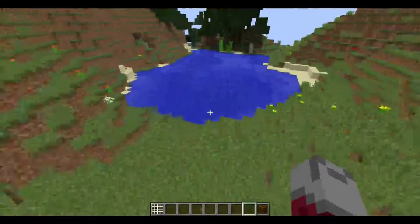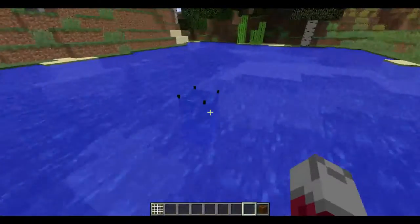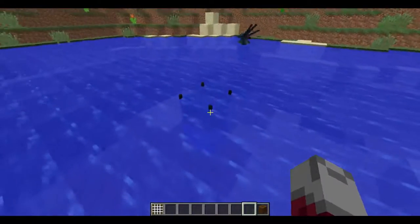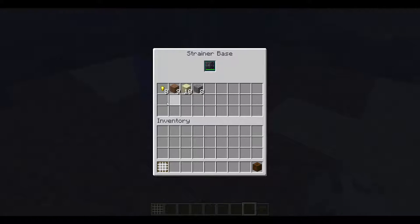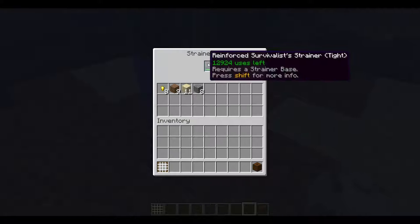I already have one set up over here with the reinforced and heavily reinforced. Let's see what it gathered so far — eight gold nuggets, nine dirt, ten sand, and eight gravel. In total, it can gather sand, dirt, sticks, gravel, clay balls, stone, planks, fish, and gold nuggets. So it's gathered about half of that stuff.